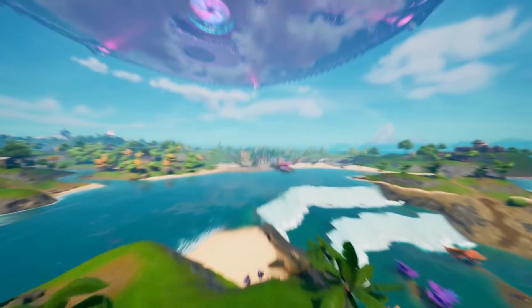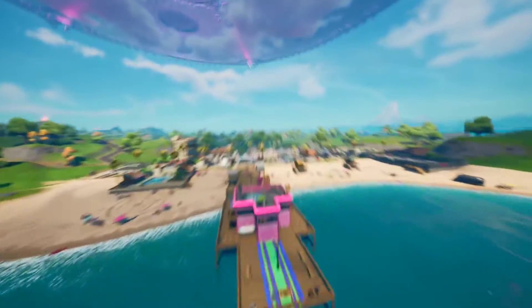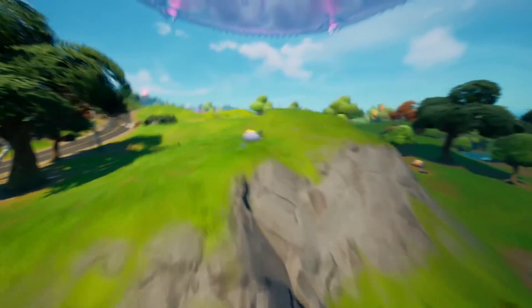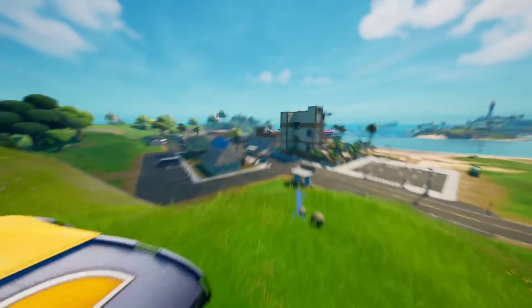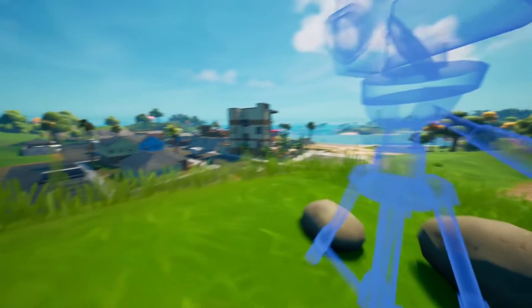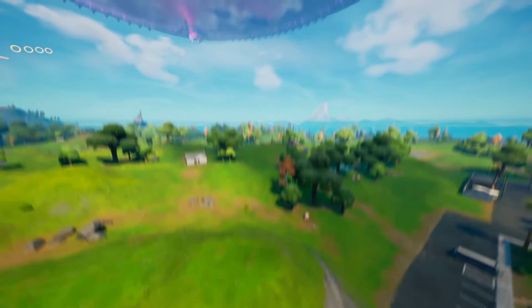Then you can make your way over to Believer Beach or Sweaty Sands. There should be a camera right over this hill — yep, there it is right here. As you can see, there's the camera looking at Believer Beach.